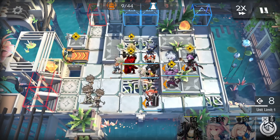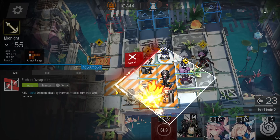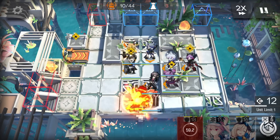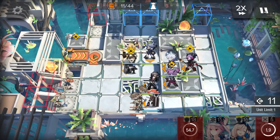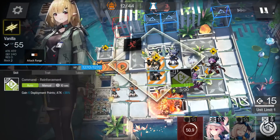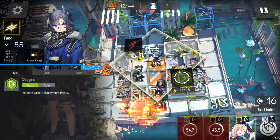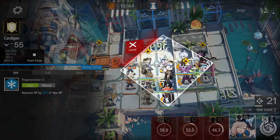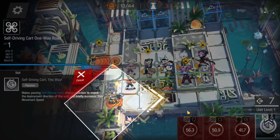Retreat this one if you need more DP. Place the range guard here facing the left side, then deploy the plates facing the bottom side. Once you get DP, retreat this one, put the medic here facing the left side, get more DP, and deploy your last tank defender here facing any direction you want.